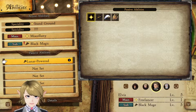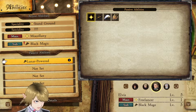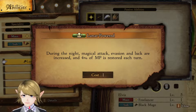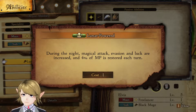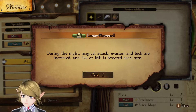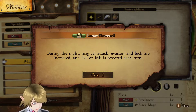Tangents aside, Elvis has that lunar-powered ability we discovered a couple of episodes ago. Let me check again what it does — I already forget. During the night, magical attack, evasion, and luck are increased. Okay, I actually hadn't looked at this one. I checked the Freelancer abilities but not this one — it's very good. Rose did mention this, or at least the MP part.